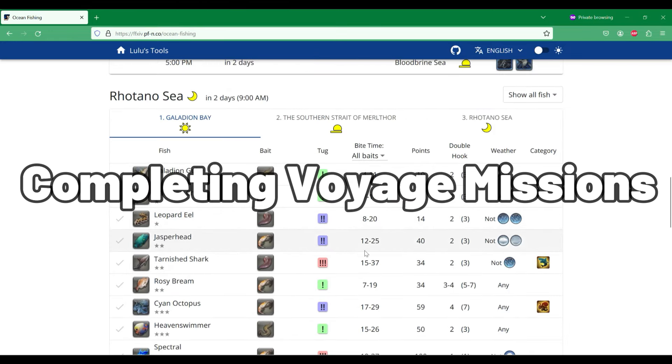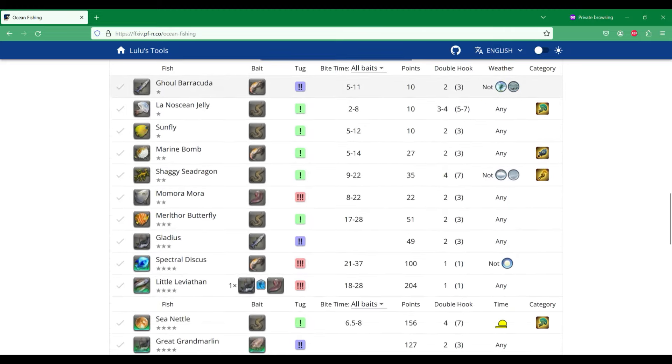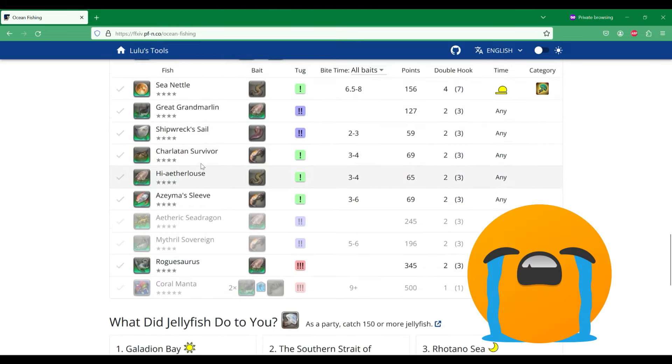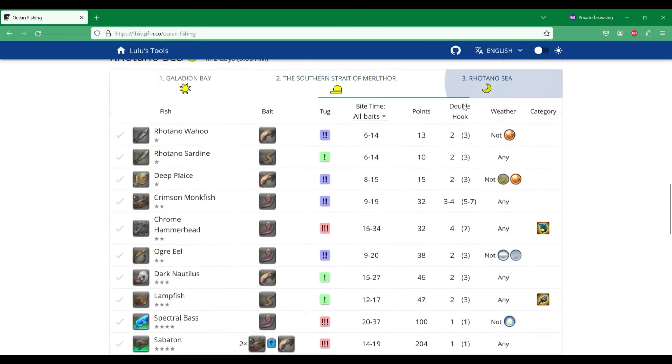For Voyage Missions, we can use all this information to target the fish that we need. If we need sharks, for Galadian Bay we can use Plump. For the Southern Strait, there are no sharks, which is unfortunate. And for the Rotano Sea, if we need sharks, we can use Plump.